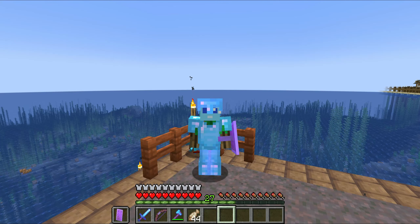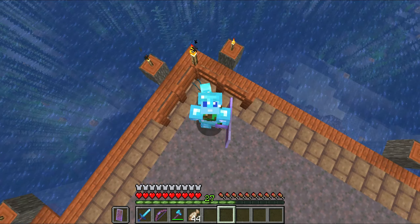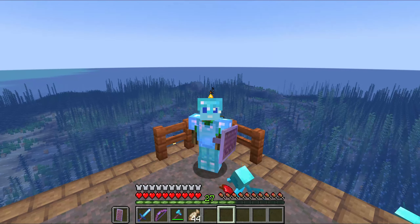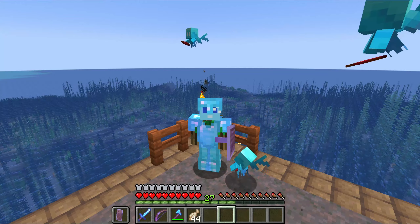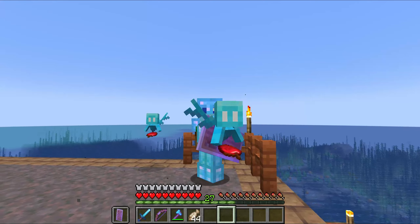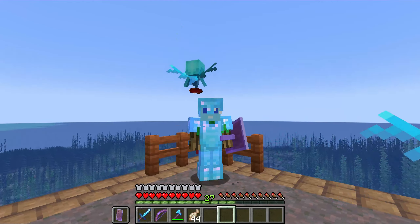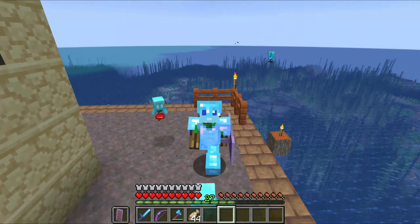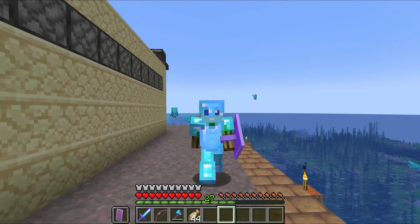A couple of sponge blocks later, and the whole thing is gone. Burned all to the ground. I didn't save very much of the wood, maybe a couple blocks here and there, but for the most part it all ended up scrapped. If you have any words you'd like to say about the old oil rig, I'd suggest you type them in the comments below. This will be the last episode in which it appears, because it is gone.